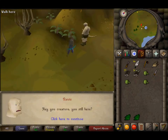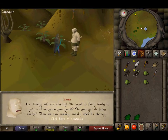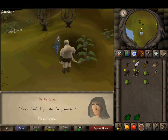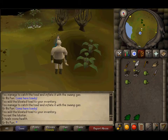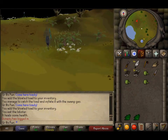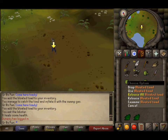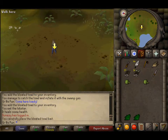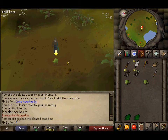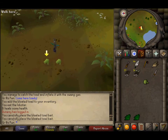You want to talk to Rantz, and he will tell you to drop the toads south of here — right there in that little clearing. You want to drop them right over there.